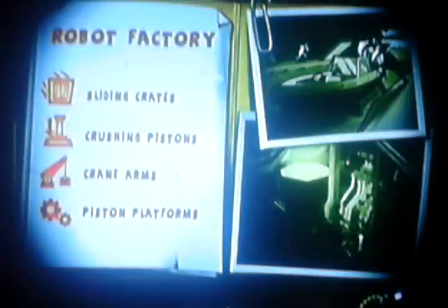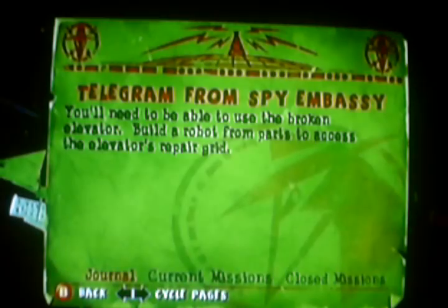Okay, let's continue on. Level 3 — one of the levels I kind of like. Robot factory. The general is using this factory to make an army of robots. Shut down this factory and stop the enemies. We need to use the broken elevator, but we need to build a robot from parts to access the elevator's repair grid — in other words, we have to fix the elevator.